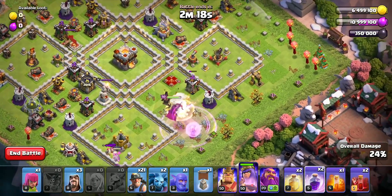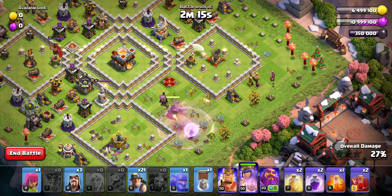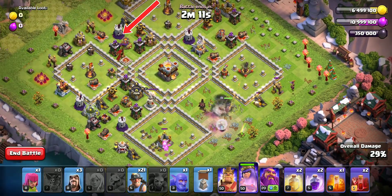If your Queen chooses this direction, then simply let her take down the Eagle Artillery and start your attack from this side.